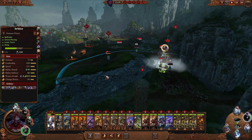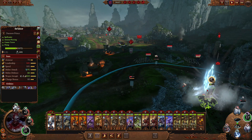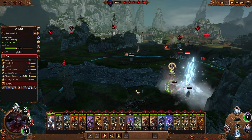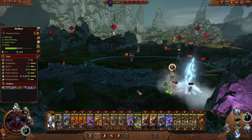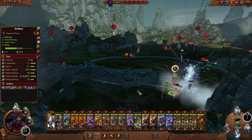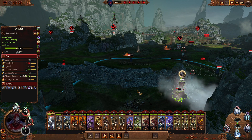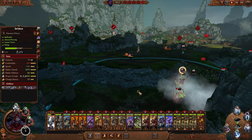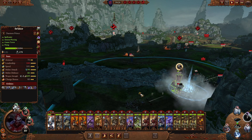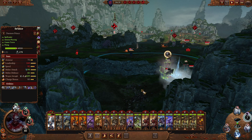Some lords and some heroes are more proficient magic casters. Lords are always better than heroes, and there are some legendary lords that are very good — like Belakor, Teclis, Balthasar Gelt. You have a few really good sorcerers. So if you want to try out magic and really become good at it, you can try one of those.